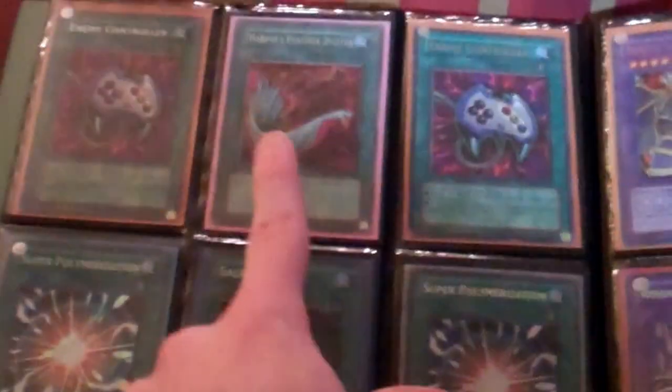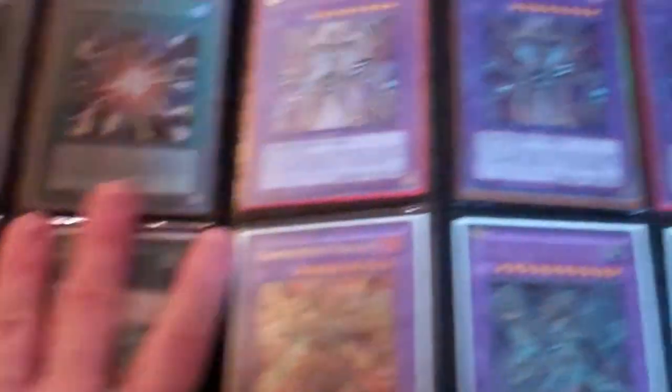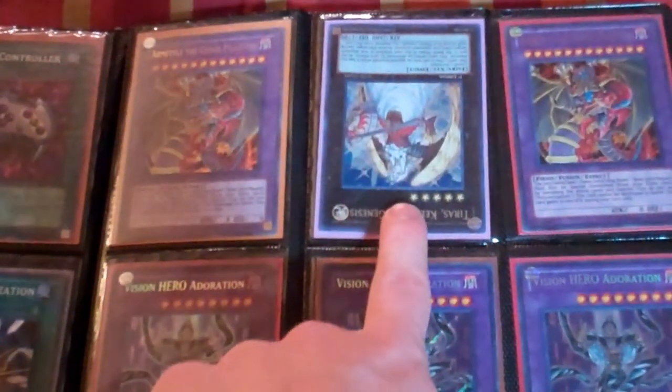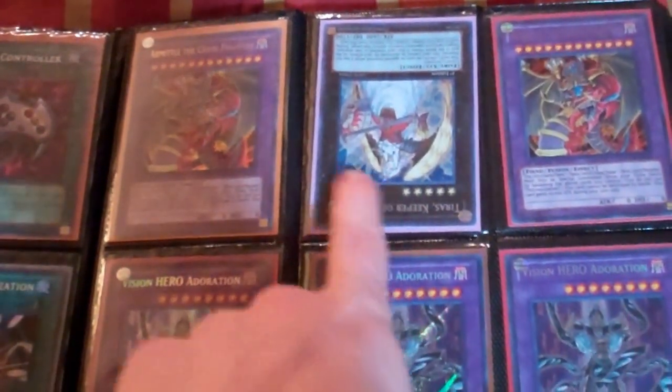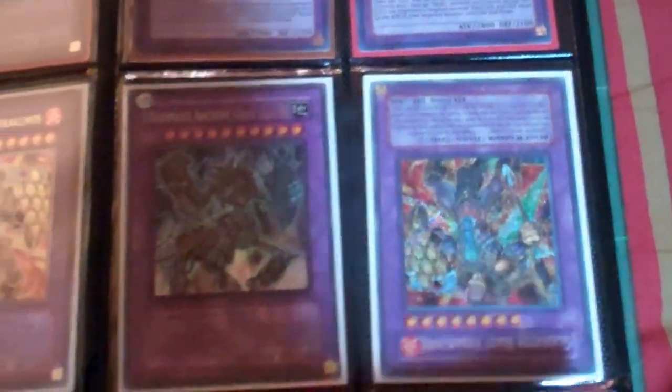DT Polymerization, ultra Feed Sanctuary, DT Enemy Controllers, secret and super Polys — also have a third one if you need it. Secret Heartbeat, Feather Duster secret, Sage Stones, ultimate rare Values, ultimate Neo Galaxy Eyes. The Tyrus has play wear. Also have an Address — two for five — it has a bend in the back.